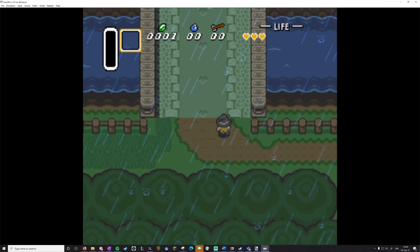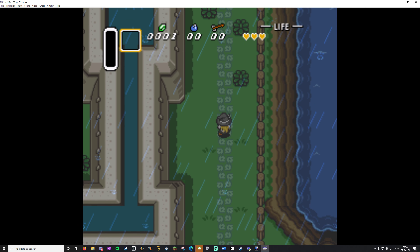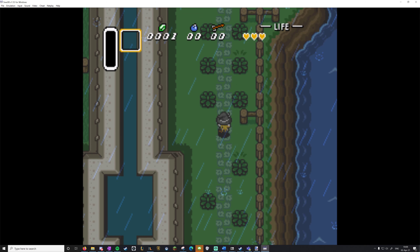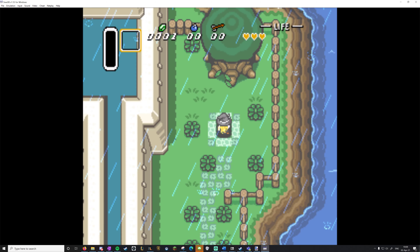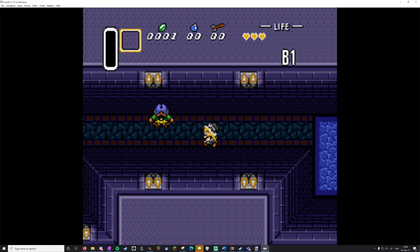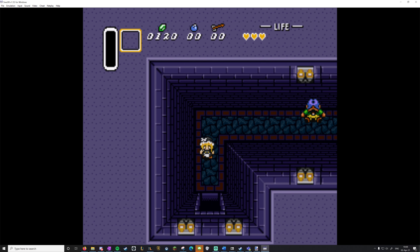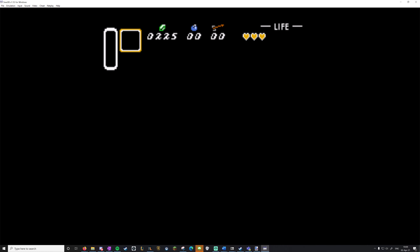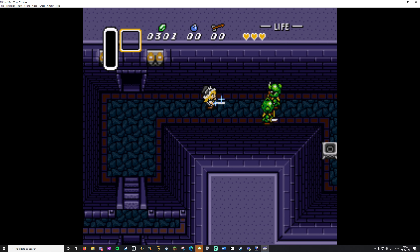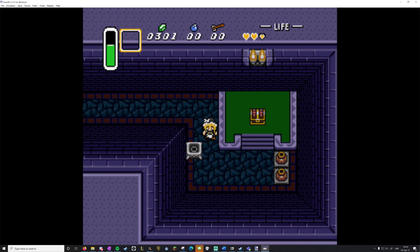Always grab the first chest in the house — that's pretty obvious. What you want to do is make it to Zelda and save her, just like how you would in a normal run. Nothing's too different. With Uncle, you're guaranteed to get an item from him and the sword.